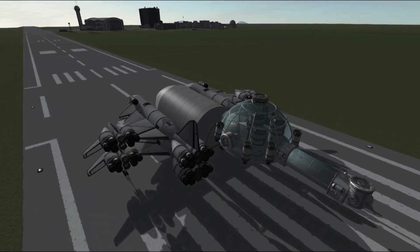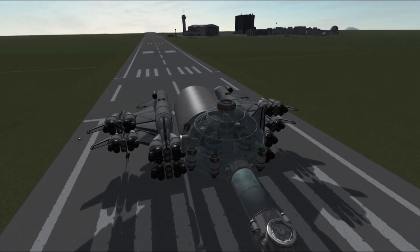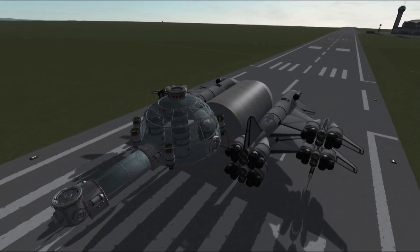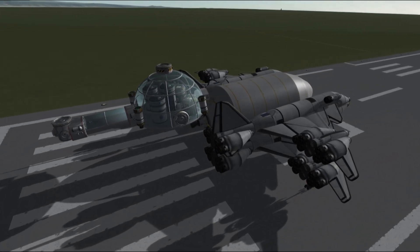Hello everyone and welcome to Kerbal Space Program, episode 11 of SSTO Space Program. Today we have Minmus in our sights. Our last massive freighter launches left us pretty broke again and we have a bunch of high-paid contracts on Minmus, one of which requires making a new surface outpost on Minmus.